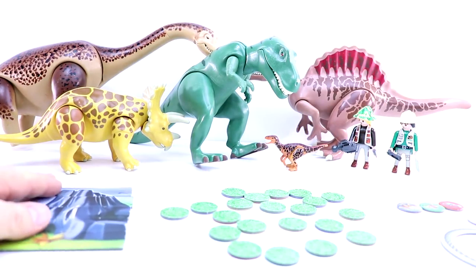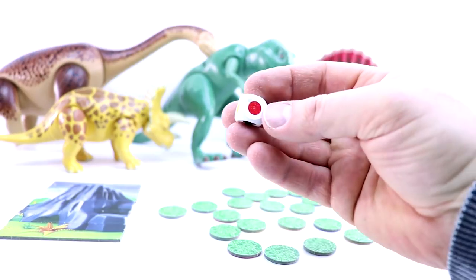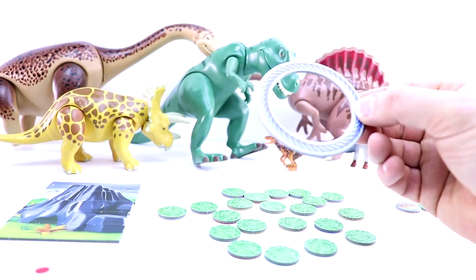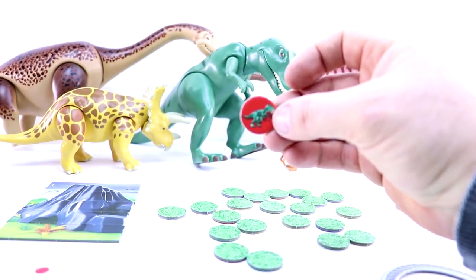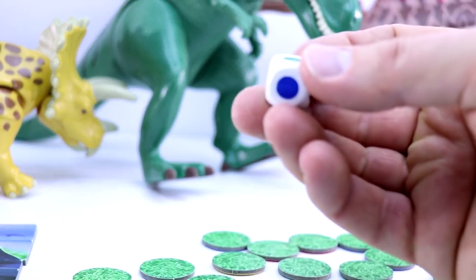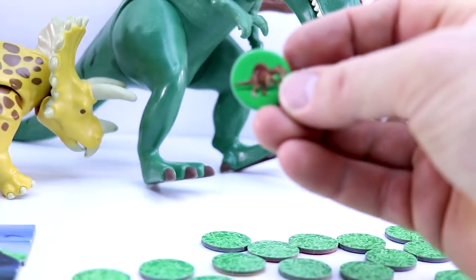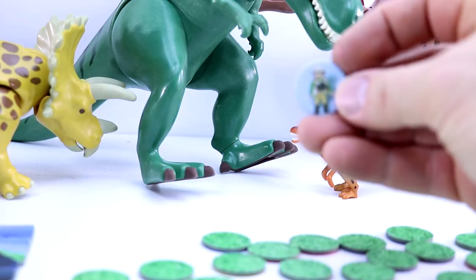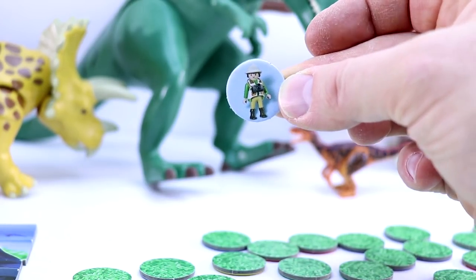We have a volcano and it has five parts to it. We roll this die and if it lands on a red we have to toss this lasso onto these pieces, and we would be hoping to get a Tyrannosaurus because it's red. If we roll a blue we'd be hoping to get the Triceratops, green for the Spinosaurus, yellow for the Velociraptor. There are also explorers — if we roll one of the explorers, the explorer is safe and won't get hurt by the volcano.